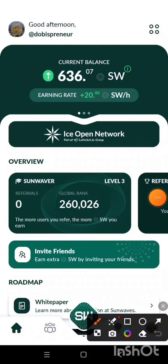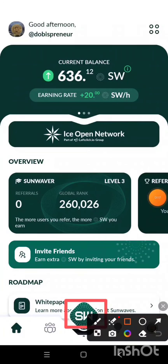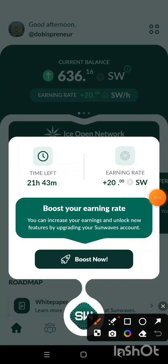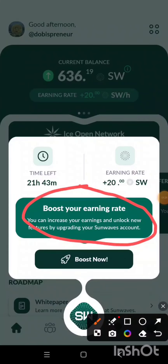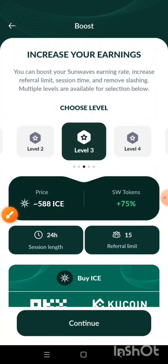In order to do this, I'll come and click on the center button, which is this mining button here. When I tap on it, this is what is going to appear. It says you can increase your earnings and unlock new features by upgrading your Sun Waves account. So the next thing we'll be doing is click on the Boost Now button.